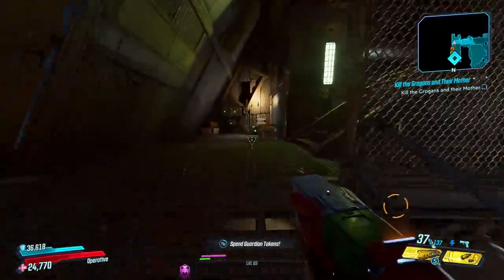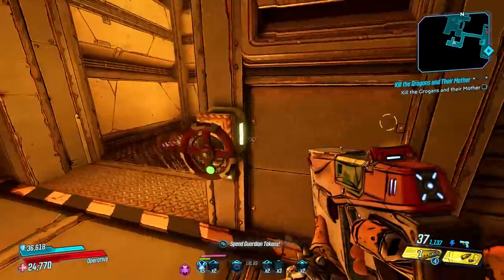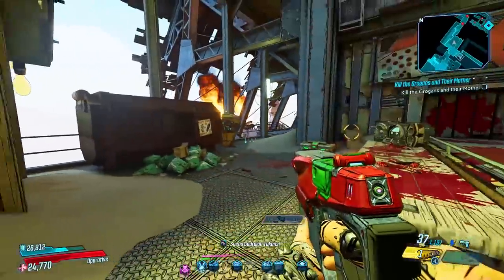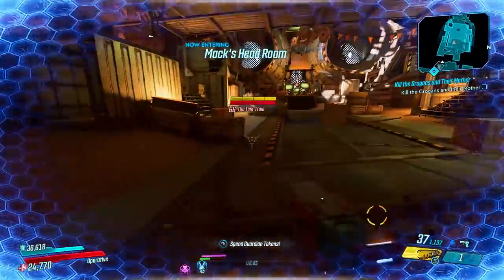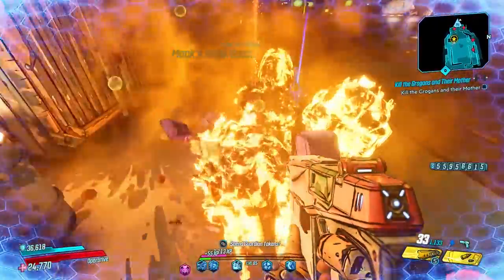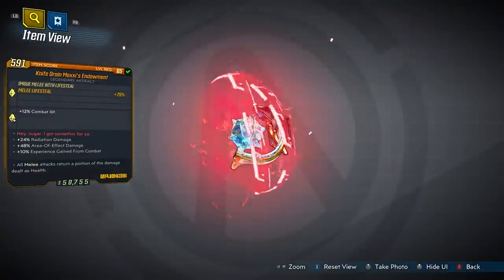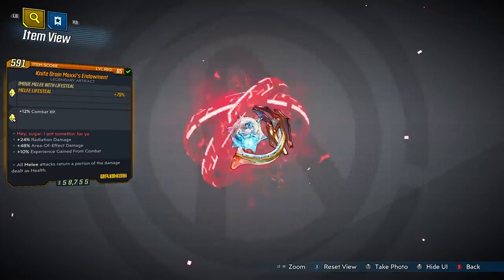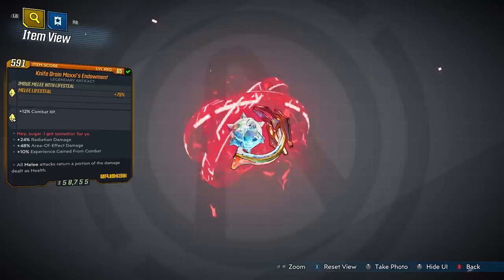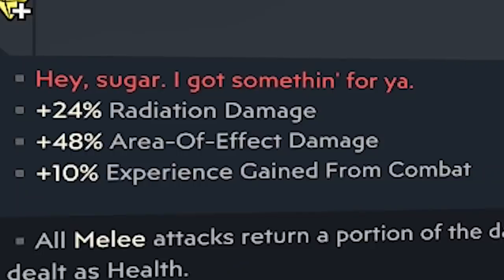Something else you're going to need to do is come to the Guts of Carnivora, because there is a specific artifact we're going to farm to make sure we're getting the most XP out of our kills. Just keep progressing through because we're going to be farming a boss called the Tink Train. Once you reach the top sidewalk area there's going to be a New-U station, then drop down and you'll have the Tink Train in front of you. We want it to drop the Moxie's Endowment, which gives a guaranteed 12% extra combat XP from anything you kill. You also want to roll the Moxie's Endowment artifact with the 10% experience gain from combat passive roll.